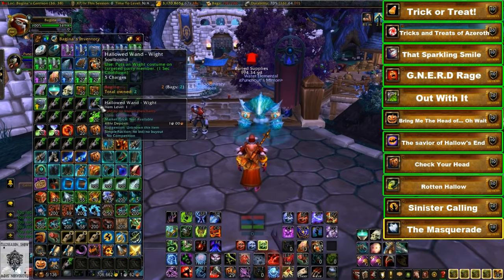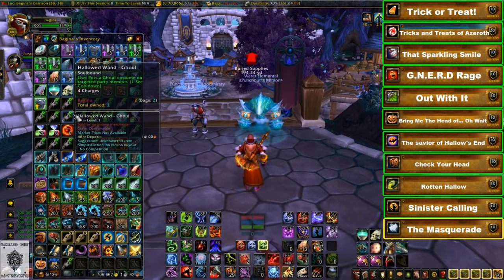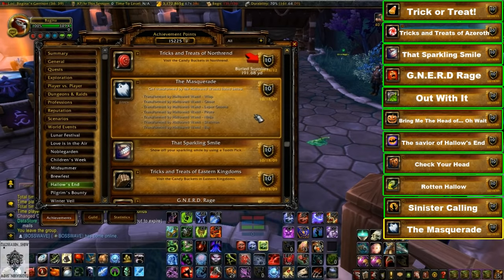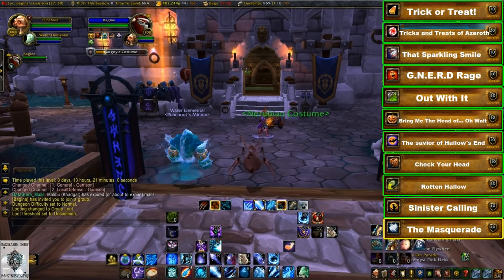Finally we have the Masquerade achievement. From your candy bucket run you probably picked up quite a few transformation wands — there are seven different ones. The goal is to get transformed into every single one: the wisp, leper gnome, ninja, bat, ghost, pirate, and skeleton.